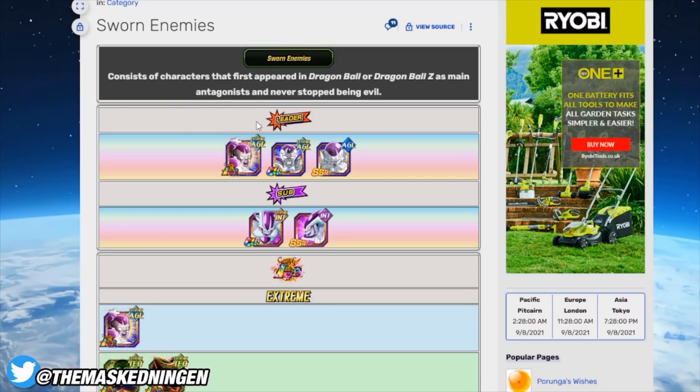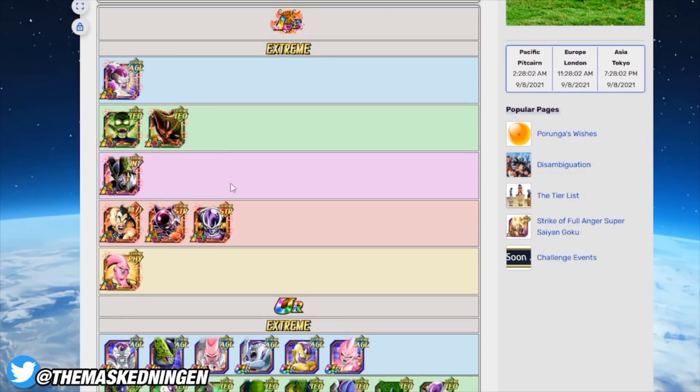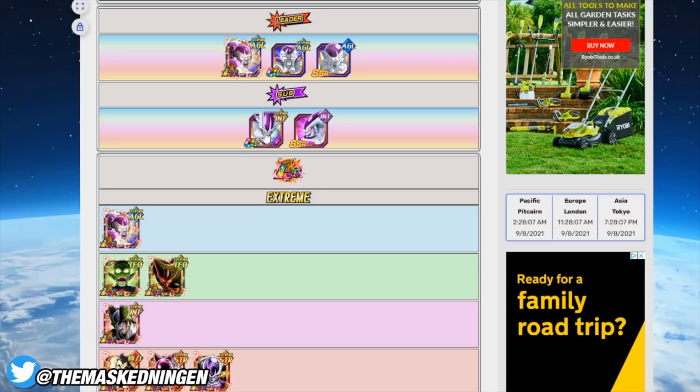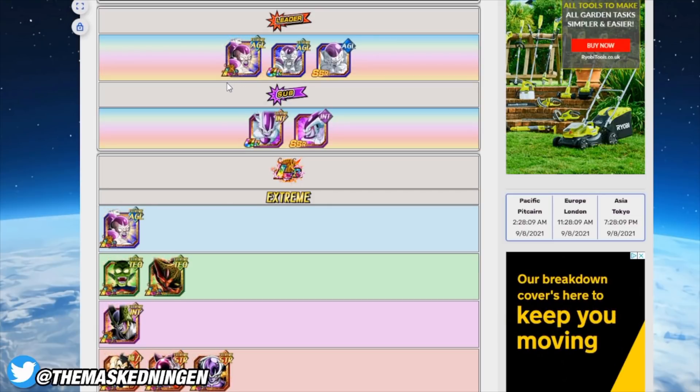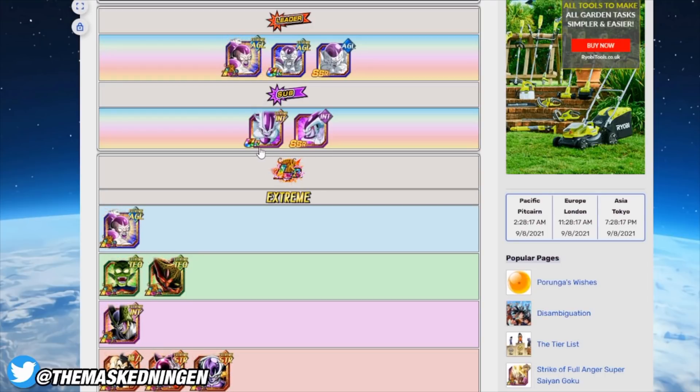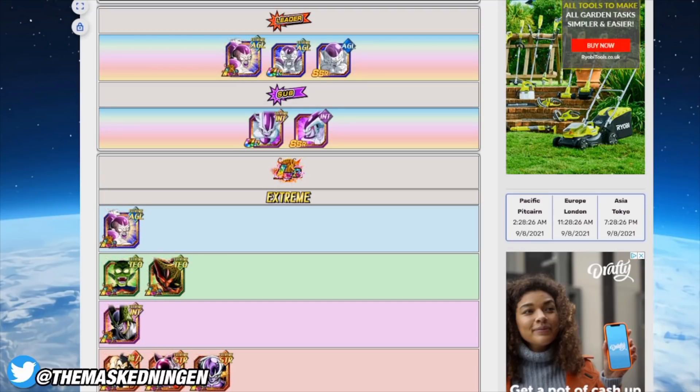We don't know which typing is going to get damage reduction. I think it's safe to say AGL and INT are going to be usable because they never really cancel out the main leader for that team. If you didn't pull the LR Freeza, the only leader for that category is Third Form Freeza. STR you obviously don't want to use anyway because he is an AGL enemy. That leaves TECHfor the type advantage and then PHY, and I do think it's likely that PHY will be the one to get the nerf.